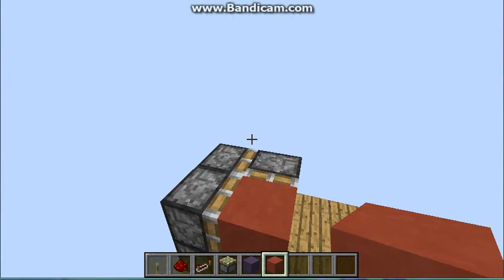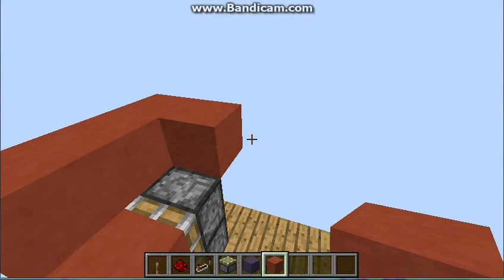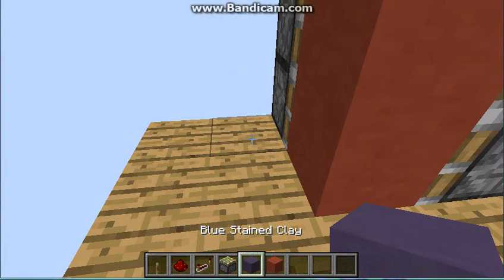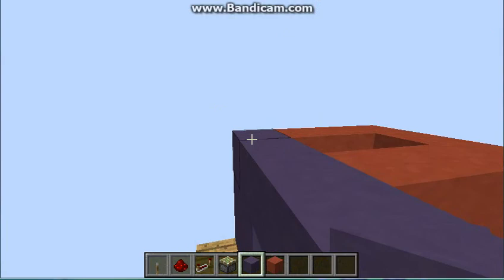So you start by placing your pistons like that, then you place your door material there, and then you just do a U of any block shape like that. Then you fill in your wall inside your door, leaving a gap to where the door is going to go, like that.